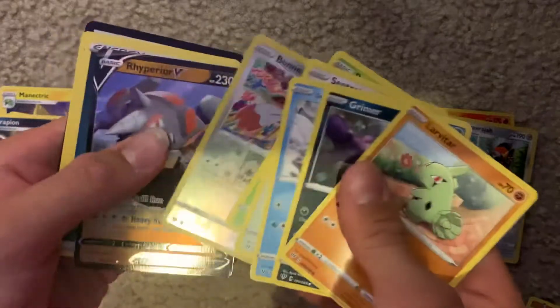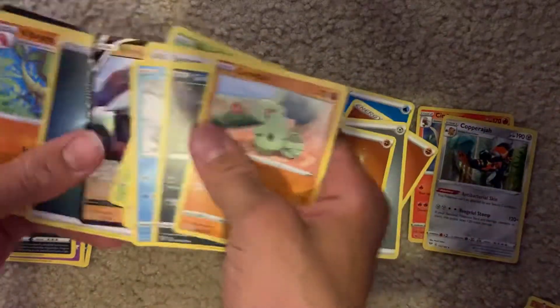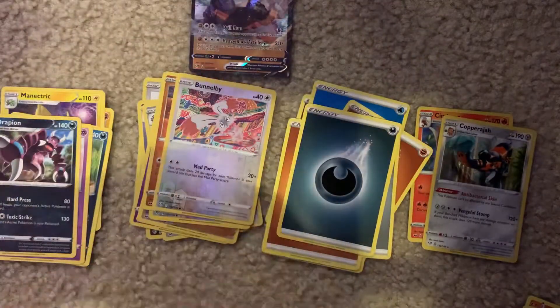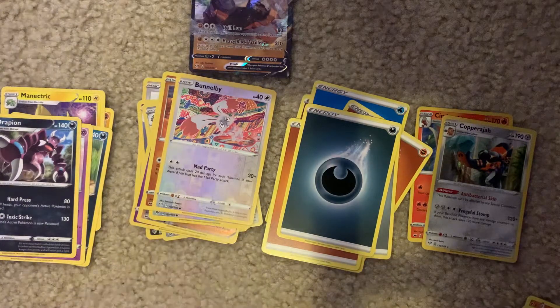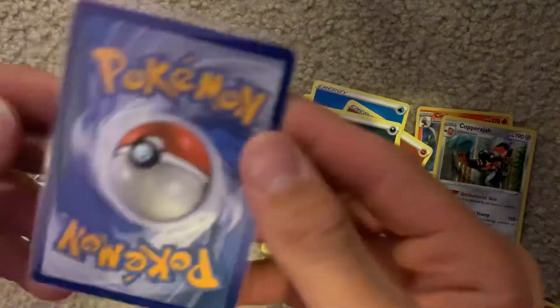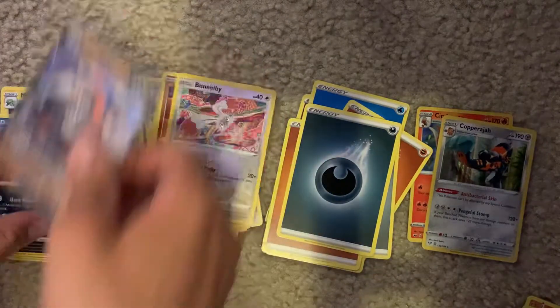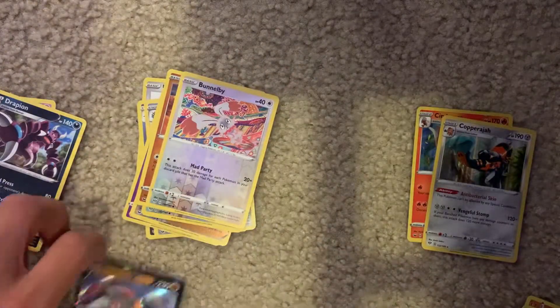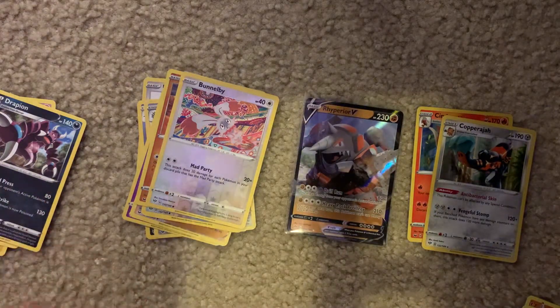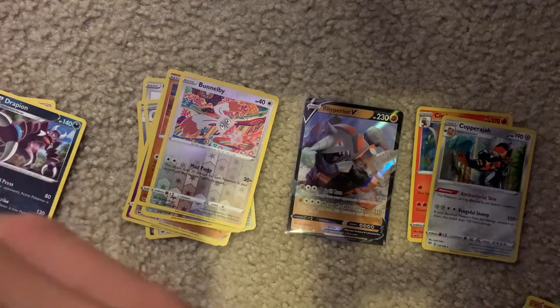Moving on to the next pack. There's finally an Ultra Rare, and a Darkness-type Energy. We've got a Vyperior V. I believe that was a Darkness of Blaze pack - yes it was. Going to go ahead and give that card a perfect fit sleeve. There we go. It's not too bad. The packaging is so strong, it's really difficult to get the packs off sometimes.